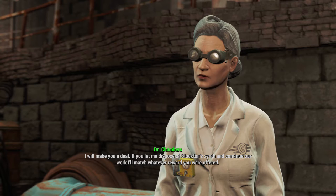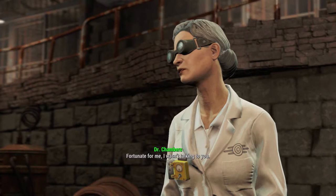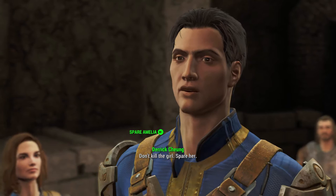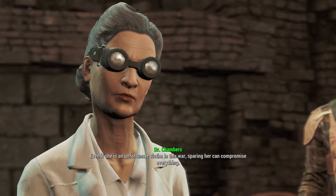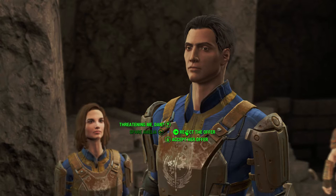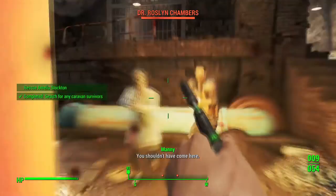I'll match whatever reward you were offered. I've had my fill of crazy on this contract. No deal. I wasn't talking to you. You side with this nutjob and we're going to have a serious, deadly problem. Don't kill the girl — spare her. Impossible. The odds are too great she's an Institute infiltrator. Even if she is an unfortunate victim in this war, sparing her can compromise everything. Sorry. That's a deal I won't accept. You have violated your most sacred oath. Then you'll just have to kill me.